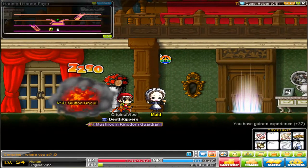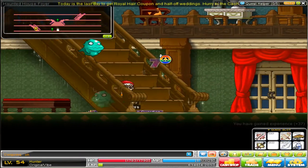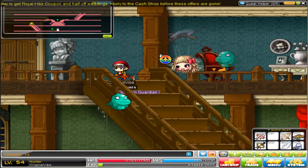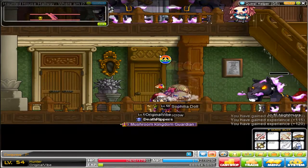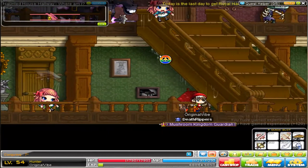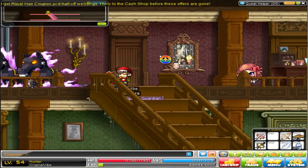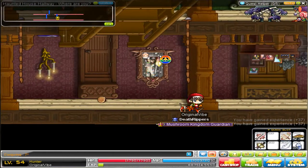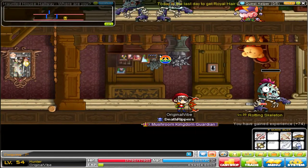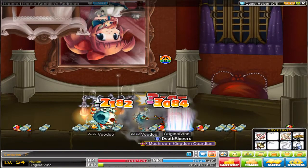Anyway, you come into the Haunted Mansion, go up here into this room, and go up these stairs and into that door right at the top of the stairs. Then you want to go right — you'll get this door that looks like an upside down man. It's basically an upside down version of the room you were just in. You click up, and you're in here. And you're going to kill these guys until level 63.